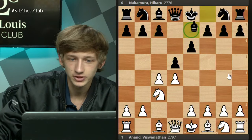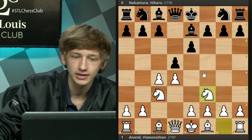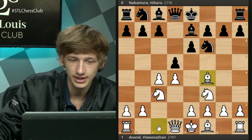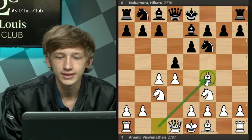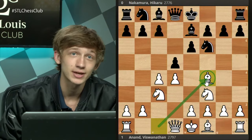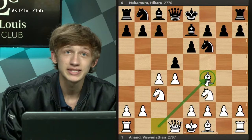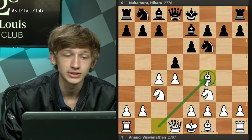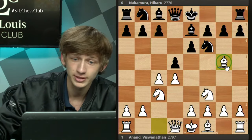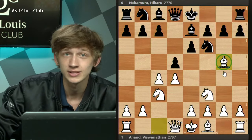Against Be7, Vishy chose not to go for this line, instead just playing Nf3, going for some standard stuff. Nf6, now Bf4. This is the Harwitz Attack, basically known as the bishop f4 QGD. White decides to bring this bishop out to f4 voluntarily rather than the main line, which is Bg5 — a little bit more popular.